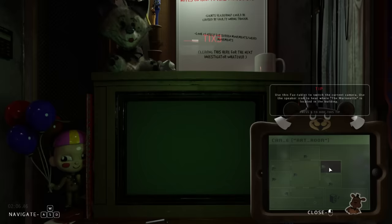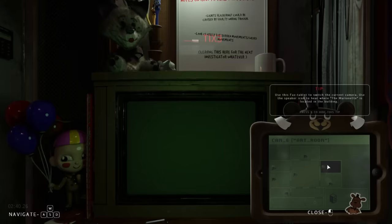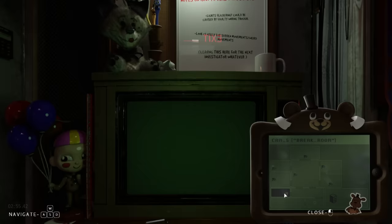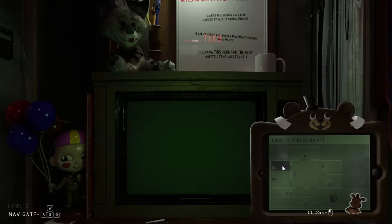Exploring all the camera rooms: there's a show stage, a dining hall with Foxy, an art room, an arcade, a break room with a full 360-degree view, Pirate Cove with a basketball hoop and what looks like a ball pit, and a very creepy-looking kitchen. The animatronics keep moving around. 'These guys are creepy looking — oh my god, they just keep moving to the same spot.'